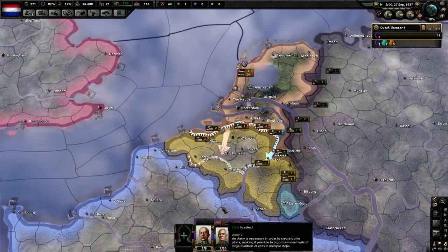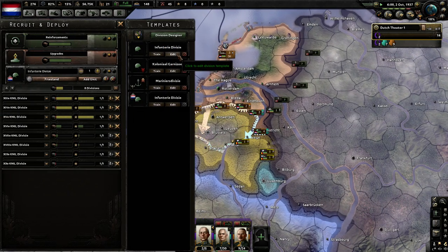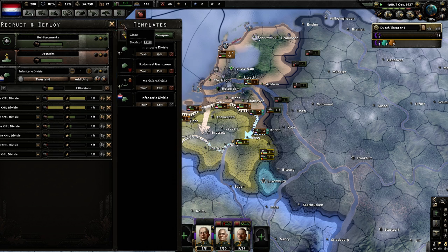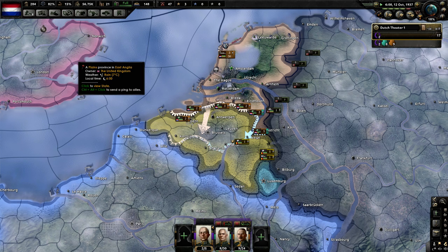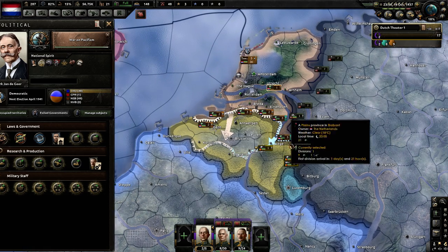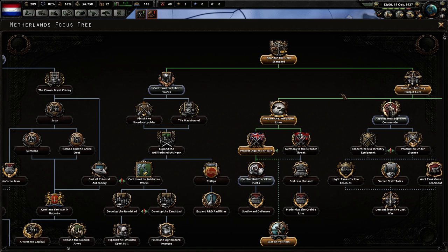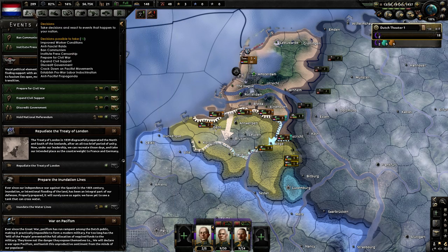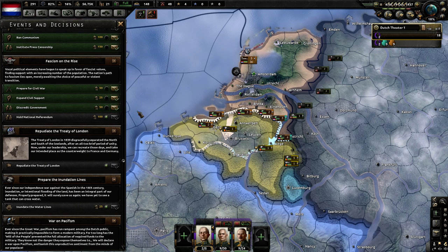Once we have the support equipment from Belgium, we can filter that into our divisions. The Belgian divisions themselves — I like to give them a little Marine flavor. We're going to be doing something a little different that I'll get to later in the video.